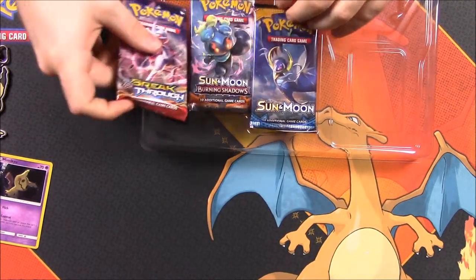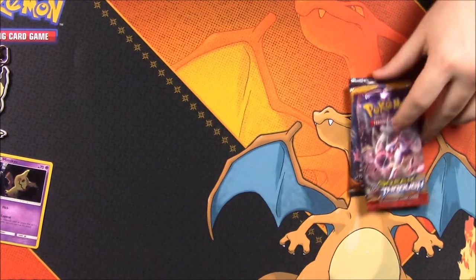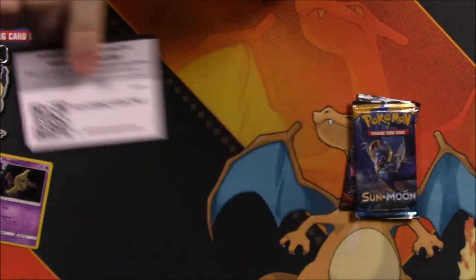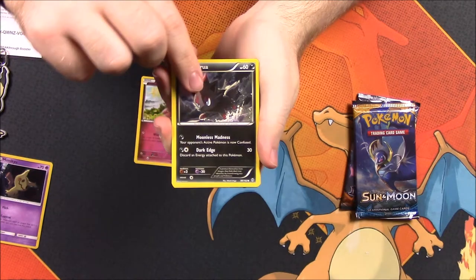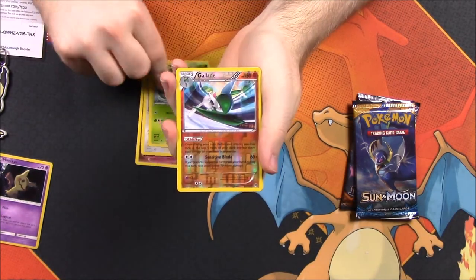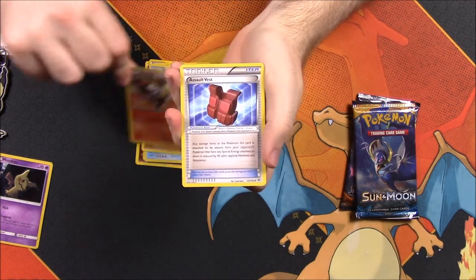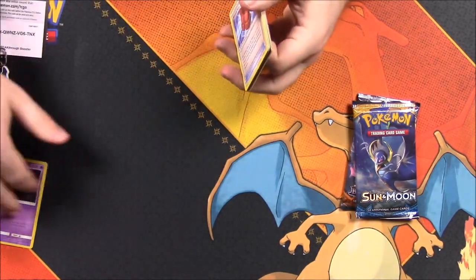And then we got our booster packs here. We got a Breakthrough, Sun and Moon, and Burning Shadows. So we'll go ahead and start with the Breakthrough here. Let's see what we get — here's the code. We start with a Flabebe, Zora, Finneken, Doduo, Chespin, a Gallade Reverse Holo, and an Abomasnow as a rare, Peloswine, Braxian — I don't know how to say that — and Assault Vest Trainer card. So nothing great out of there.